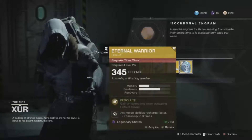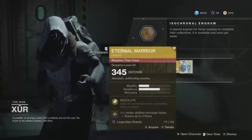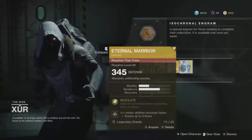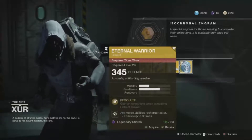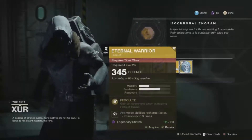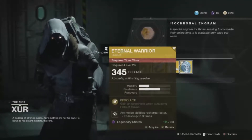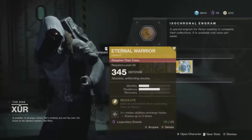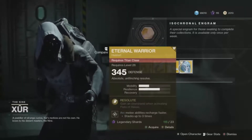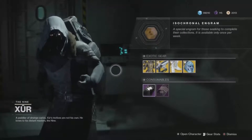For the Titan class, he is selling the Eternal Warrior helmet. The Eternal Warrior gives you an overshield when activating Fist of Havoc — meaning you'll have basically an extra full health bar for enemies to take down while you're in your super. In Destiny 2, Fist of Havoc is a roaming super, so you can slam and keep running and slam other places. That extra overshield makes it much harder to kill you.